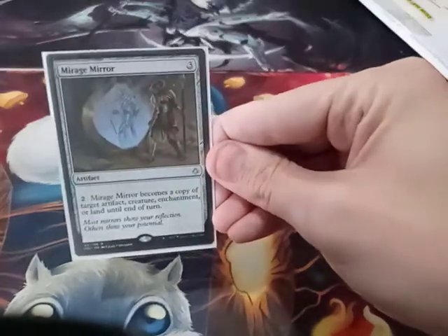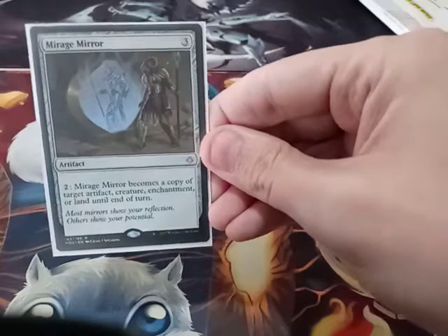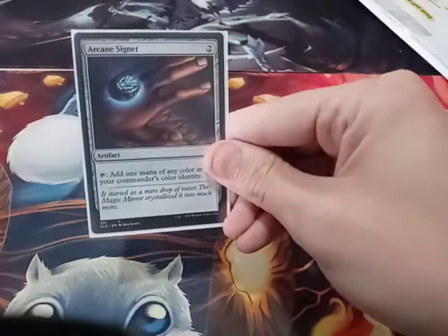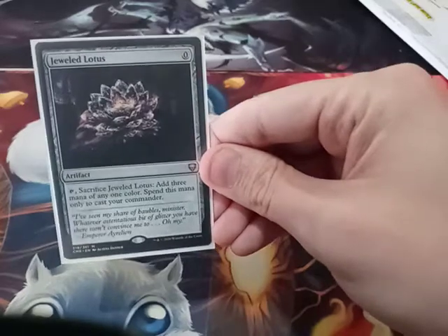Mirage Mirror — I can copy an artifact, a creature, an enchantment, or a land until end of turn. Arcane Signet. Jeweled Lotus for that first turn Toeski.